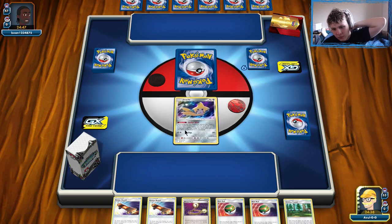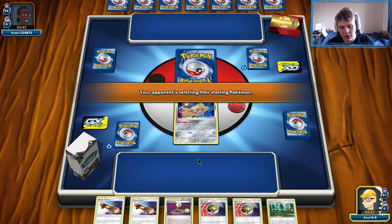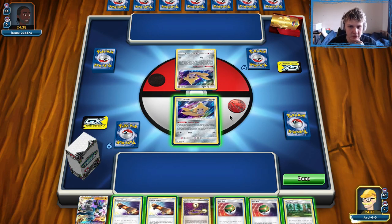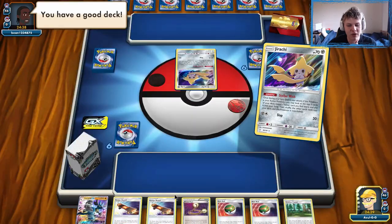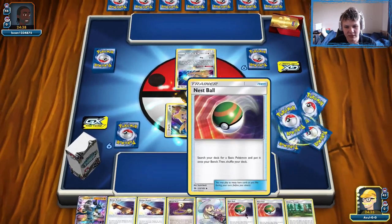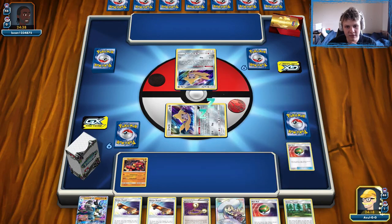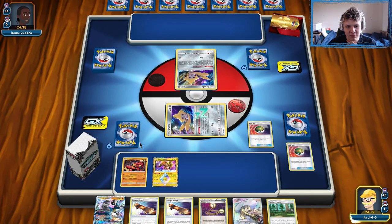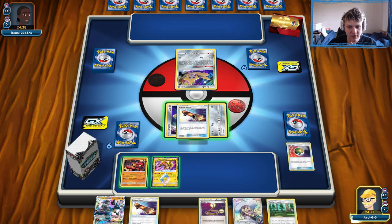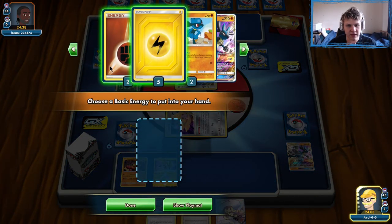On to another one. Pretty good start — we have some options. We can Jirachi a couple times and look for a draw supporter or an Ultra Ball for a Marshadow Let Loose. Playing against another Jirachi deck, it looks like. I'm going to start with the Stellar Wish — might Nest Ball for some Jirachis. We get the Lily immediately. Nest Ball — I'm going to grab the Buzzwole. This is a play you want to make when potentially playing against a Zapdos mirror, so you give yourself the best chance to draw the first prize.